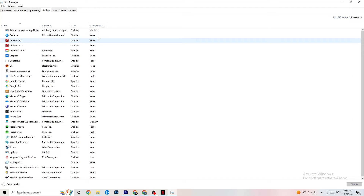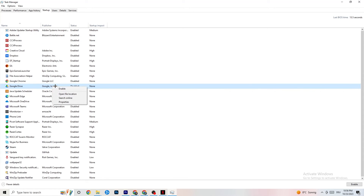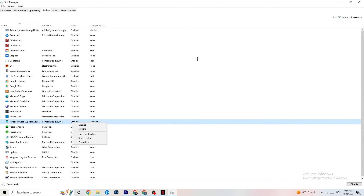Click on the Startup tab. Many apps automatically start when your PC boots and run in the background, which reduces performance. Click on every app you don't want running in the background, right-click it, and select Disable. Do this for every unnecessary startup app to reduce your GPU and CPU usage. Once done, you can close Task Manager.